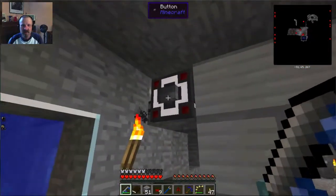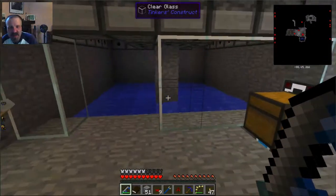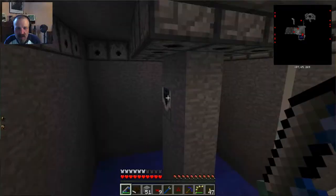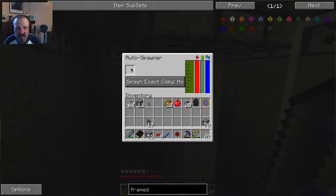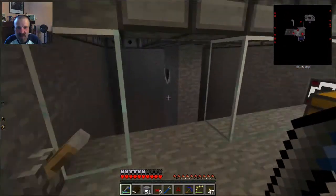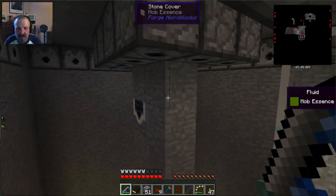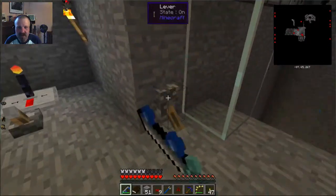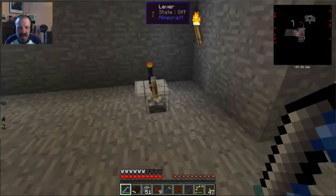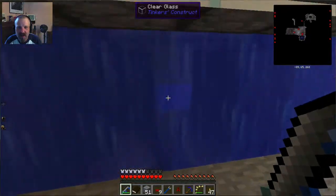Another push of the button turns the water off. So when I finally get a blaze in a safari net, I can just open the door, right-click, and place the autospawner in there. Right now the autospawner is turned off. I put the safari net in there, let the blazes accumulate, and then I can turn it off and turn on the water — and voila, blaze rods. That is the plan.